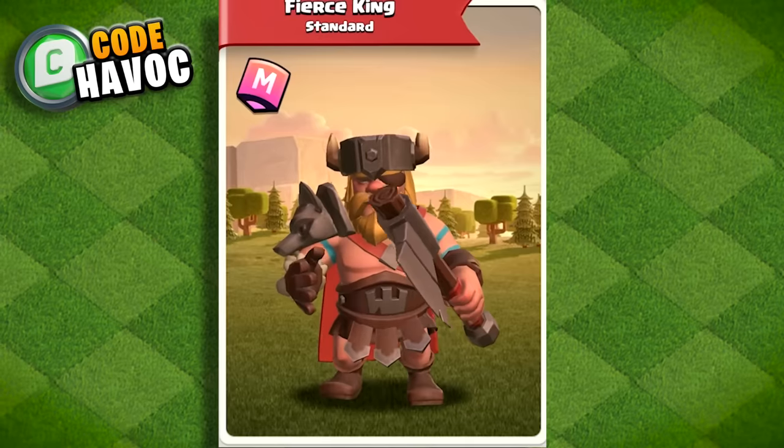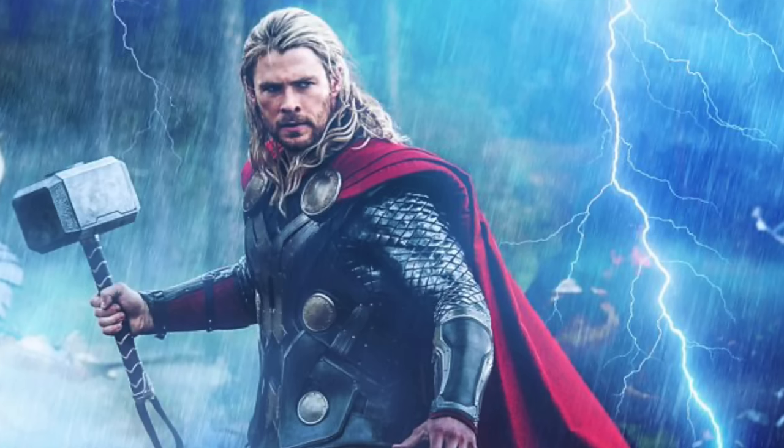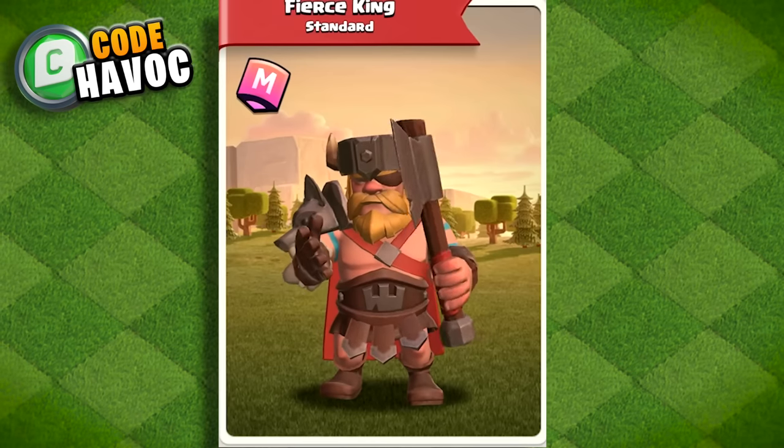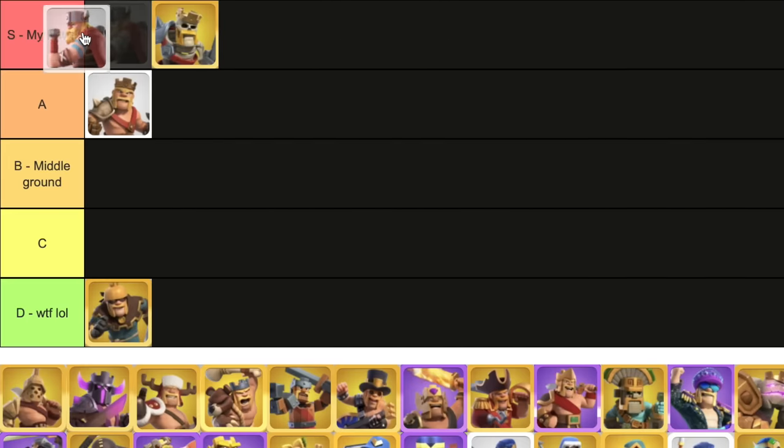Thierce King — now we're talking. This skin looks badass. It looks like a combination of Thor and Assassin's Creed Valhalla. I'm a fiend for history, so I like Viking stuff, pirates, and gladiators. For a Viking skin, you can't go wrong here. S all the way — if there was an S+, it would be in there.